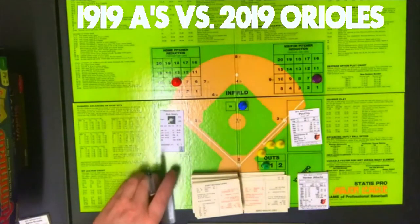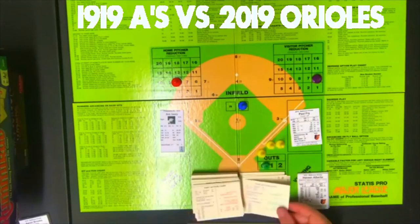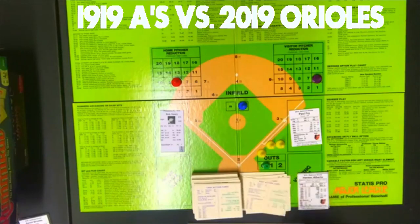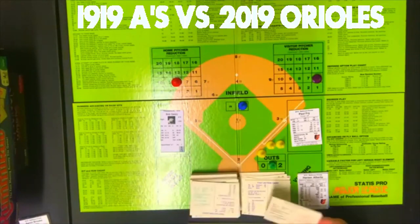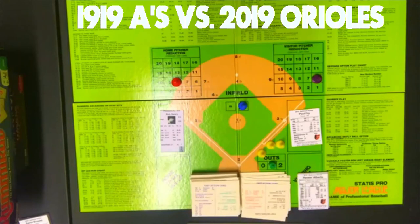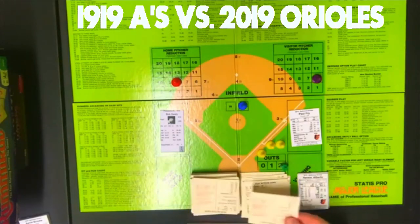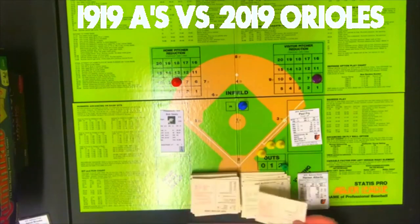Top of the eighth: Merlin Kopp is up against Paul Fry. Draw of 5, on Fry's card, random 67 — out, SN, F5. One away. George Burns gets a 5, on Fry's card, random 55 — out, RN, F4. Two away. Jimmy Dykes gets an 11, on Dykes' card, random 52 — out, G6. No error. The A's go in order in the top of the eighth.